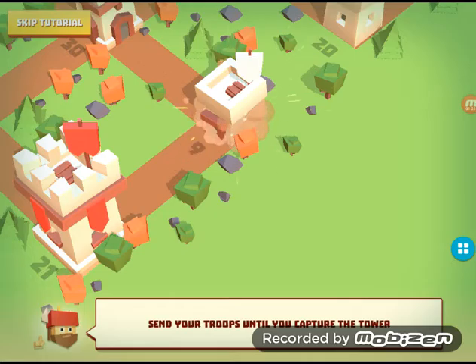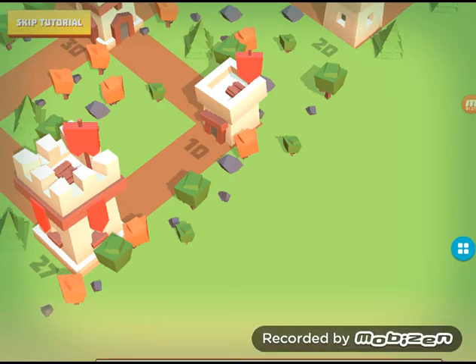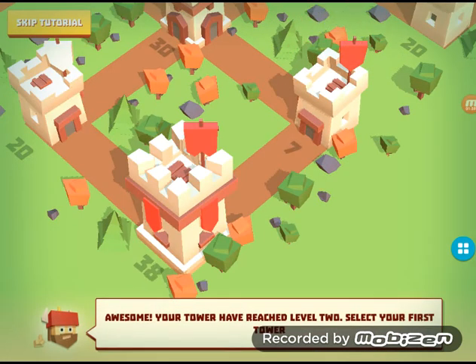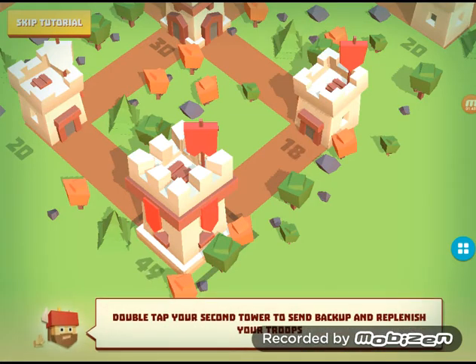That's how I do it. Great, let's wait a bit to gather some troops in your tower. And now tap and hold the tower with a yellow arrow to upgrade it. Upgraded towers can hold more of your troops and defend against other players. Your tower has reached level 2. Select your first tower. This guy looks like a viking — I'm just noticing that. Double attack your second tower to send backup and replenish your troops.